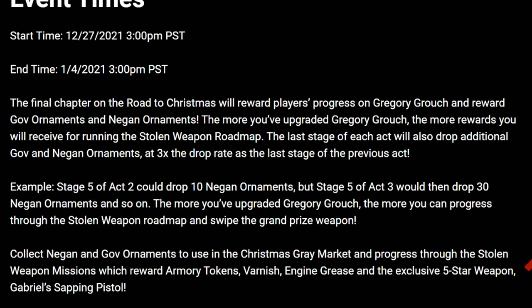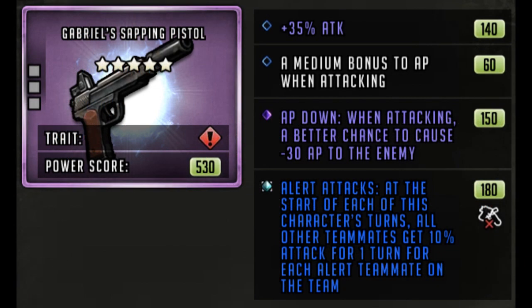Completing all the Stolen Weapon missions rewards an exclusive five-star weapon: Gabriel's Sapping Pistol. As you can see on the left-hand side, it is a five-star weapon from the get-go. It has 35% attack, a medium bonus to AP when attacking, AP down when attacking with a better chance to cause minus 30 AP to the enemy, and — more importantly — Alert Attacks: at the start of each character's turns, all other teammates get 10 attack for one turn for each alert teammate on the team.